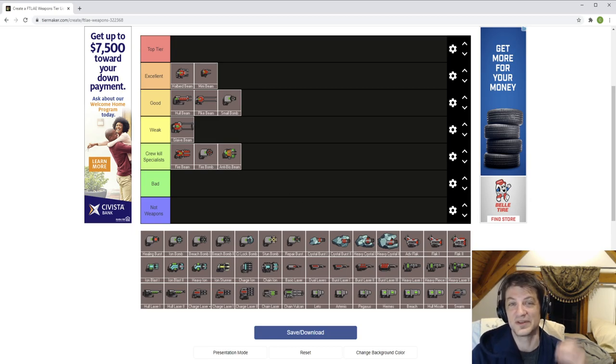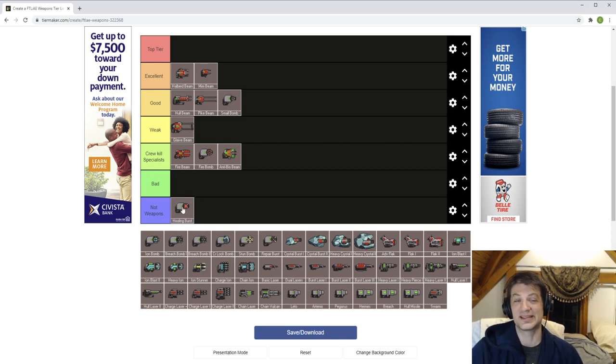Healing burst is not a weapon — all it does is heal crew. It's used for some boarding strategies, particularly because it starts on the Slug B. It has some niceness if you're reliant on a clone bay and don't want to lose skill levels, or you're stuck with Lanius and can't shoot them out of an airlock. But it doesn't actually deal any damage.